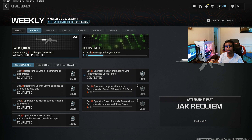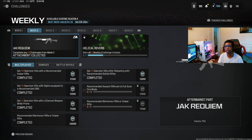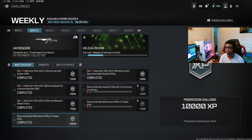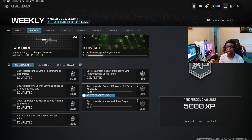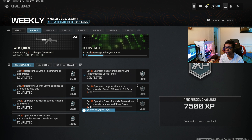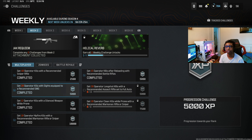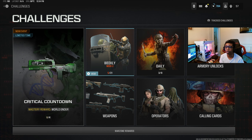Week two has the Jack Requiem Aftermarket kit, which is part of the Cast-Off 7.62 — another modern one-for-two aftermarket part. To unlock it, you will need to complete five different challenges. The five challenges I recommend are the ones I've marked here. One requires 20 long shots, which is just going to take way too long, and you also have to get 10 Operator Clean Kills with a Marksman Rifle or Sniper — that's kind of RNG — so I recommend just getting these five challenges done to unlock the Jack Requiem Aftermarket kit.